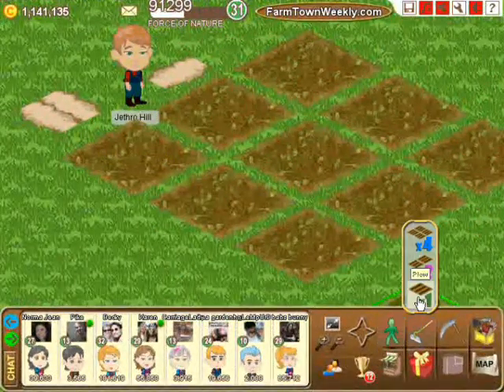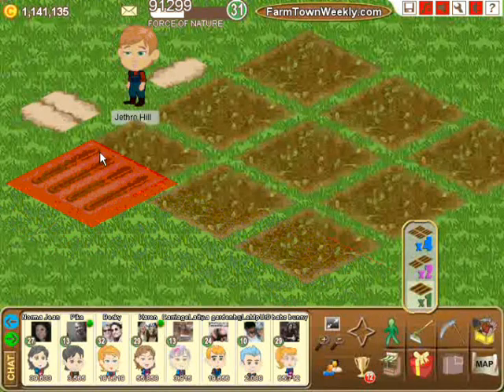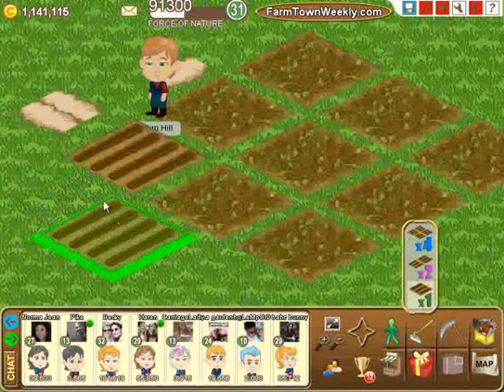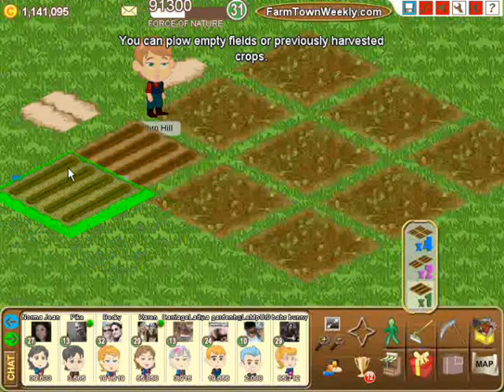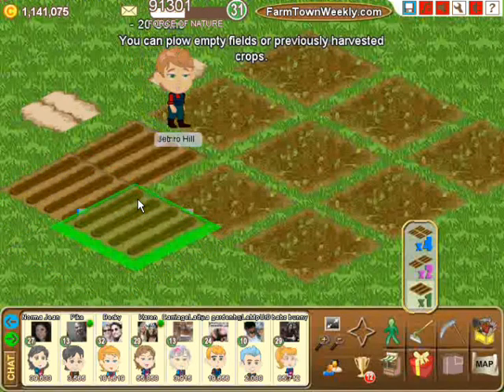What's more important is now you can plow closer together. I should mention that a harvested area can be re-plowed — you don't have to first delete it then plow a fresh area. You can plow right over a harvested area, and with this change to our preferences we can now plow closer together.